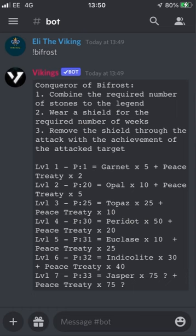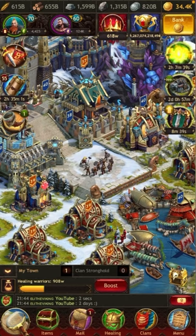Here are the requirements — you've got to combine the gems, wear a shield, and then remove it. What you can do is activate the required shield, keep it up for three seconds, attack someone, then relog the game with just an eight-hour shield and that still counts as well.